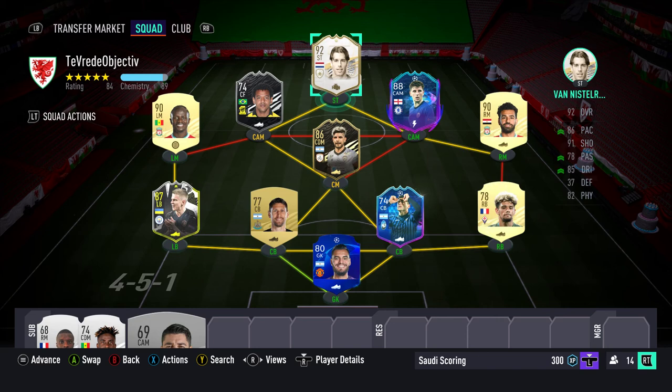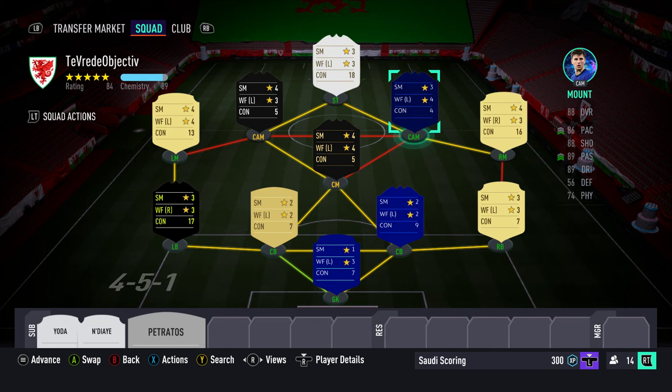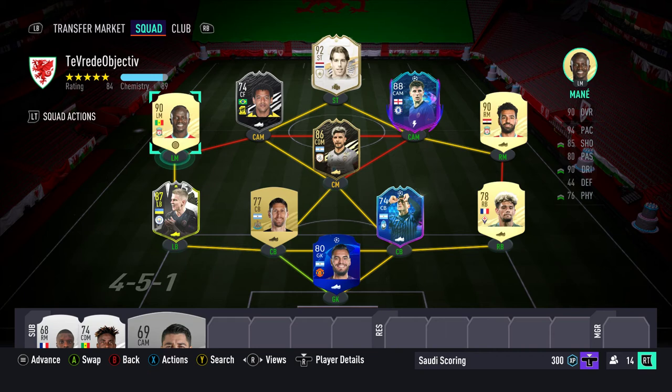Those are the subs I'm probably going to make. I'm relying on Mount and Mane for that four-star weak foot to score goals on World Class difficulty. With Salah and Mane putting in the crosses, hopefully we can get the Pro League Lineup criteria complete. Van Destrooy is there for the score and assist using Dutch players — the chem doesn't really matter since he's coming on as a sub. I've gone with two Argentinian centre-backs to help the chem, an Argentinian goalkeeper, and a Serie A right-back to match with Romero.